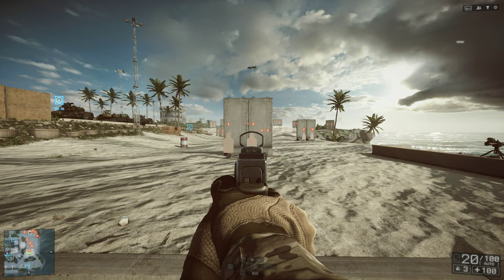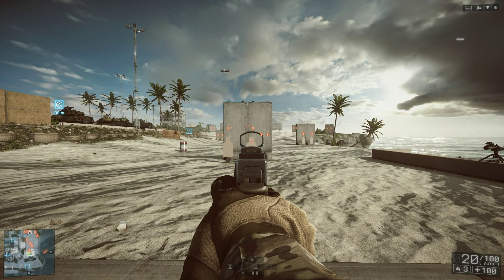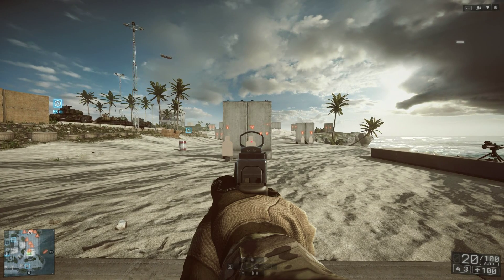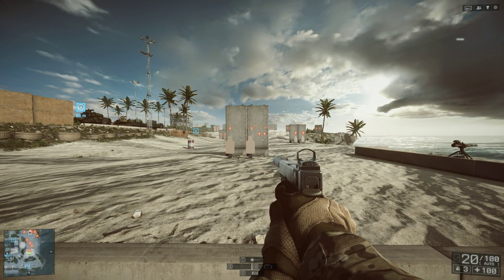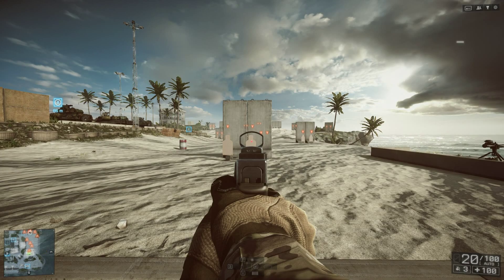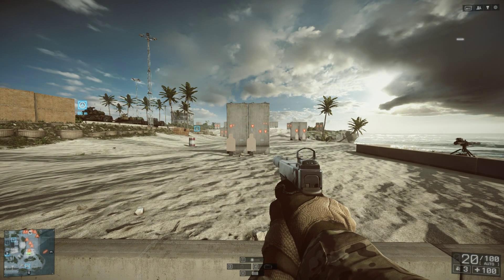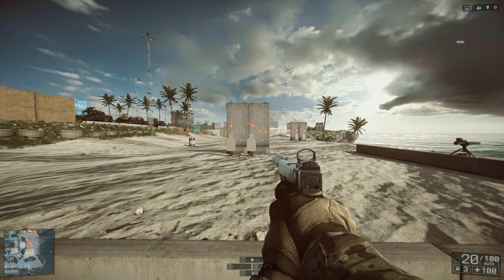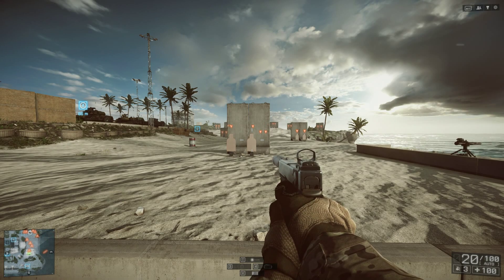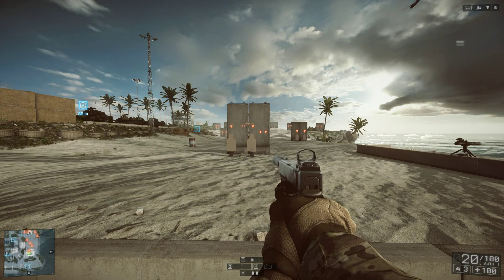I've got the laser sight on here and one of the hollow-style sights, plus a suppressor, and it's set to automatic. This is from about 10 meters away on this target and I'm just going to burst fire. Some of you might know that with assault rifles you can burst fire to get more accuracy — it works quite well on the G18, especially from short to mid range, and you can still hit targets and get kills.